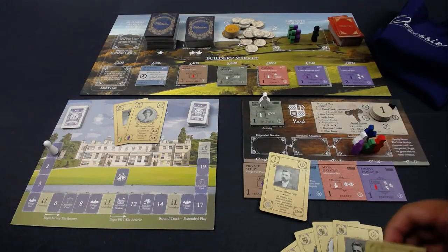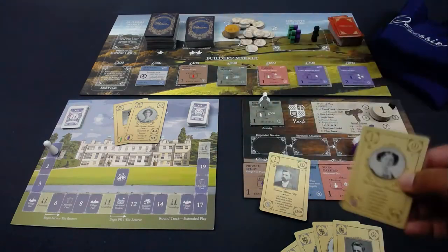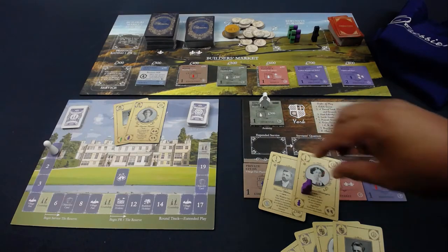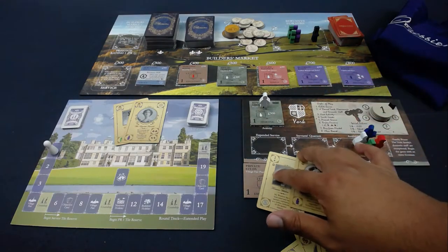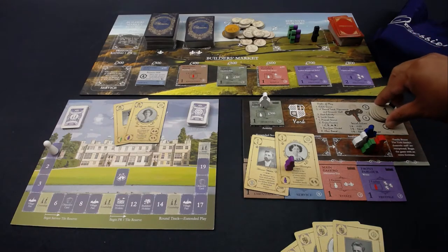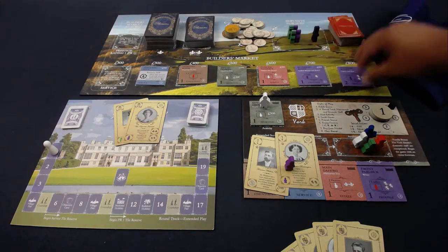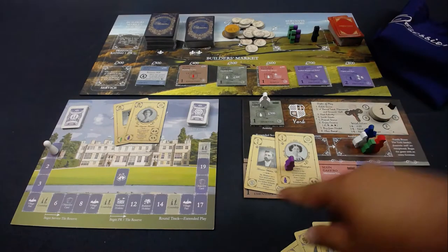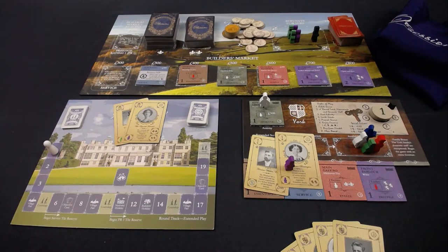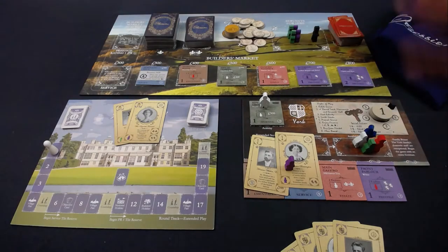Some guests are easy — you just play the card with no prerequisite. But some guests, like Miss Eleanor, require a purple meeple servant. So you've hosted a party with these servants and these cards, and you get benefits. Reputation is tracked right over here — the higher your reputation, going from one to two to three, the more points you score, the higher-level parties you can host, and the more stuff you get.